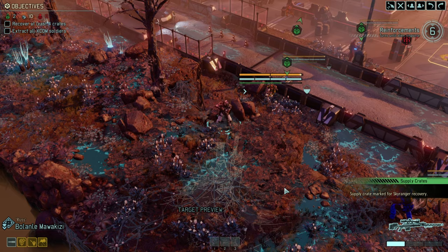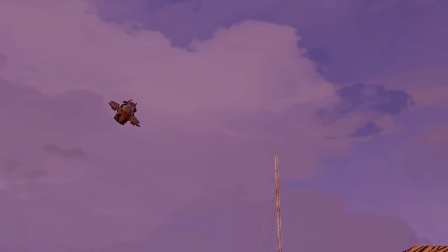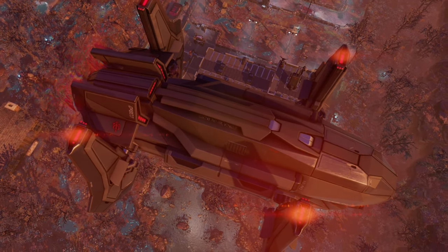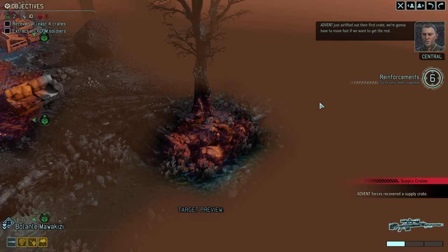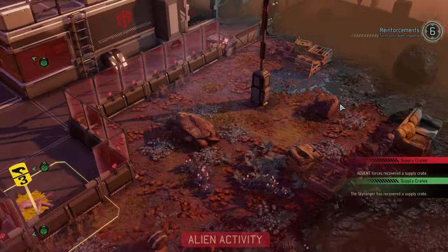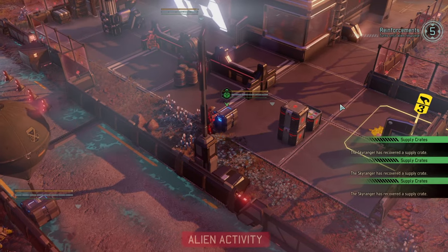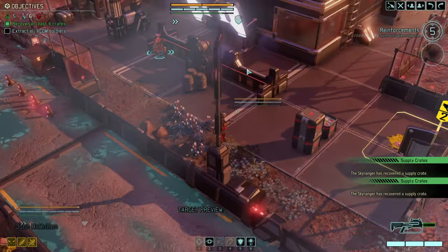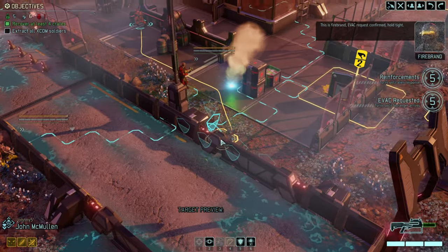Reloading so that we're continuing to have enough ammunition. We're already at our five crates — time to set the evac flare and prepare for an exit. Reinforcements will be coming; we're gonna have to move fast if we want to get the rest. Evac flare — evac flare, I need an evac here. This is Firebrand, evac request confirmed, hold tight.